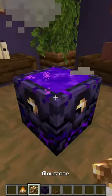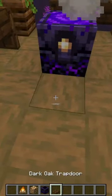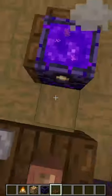Build it with four glowstone. And don't click it again, otherwise bad things will happen. Then just surround it with trapdoors.